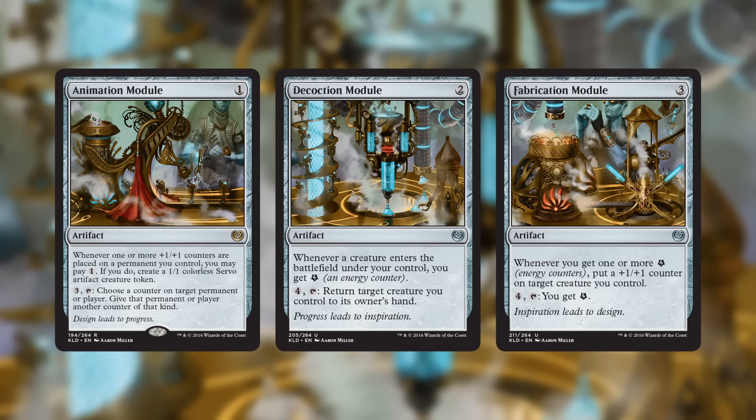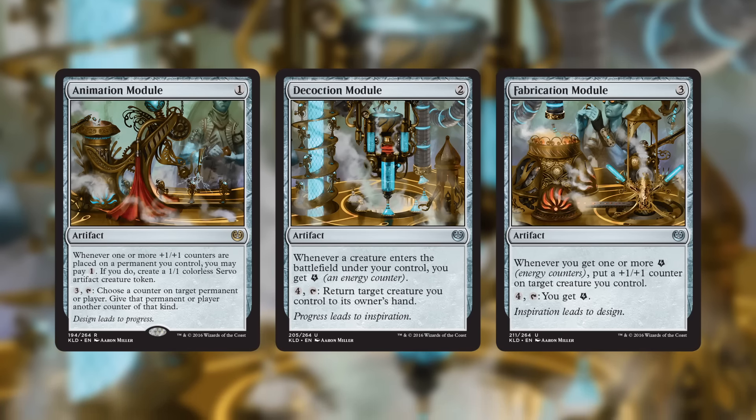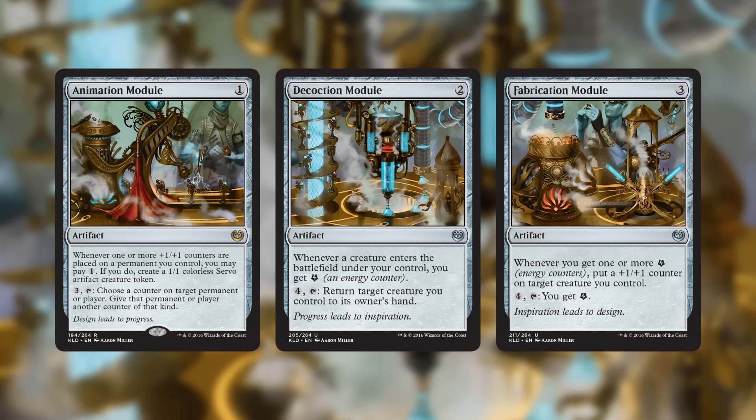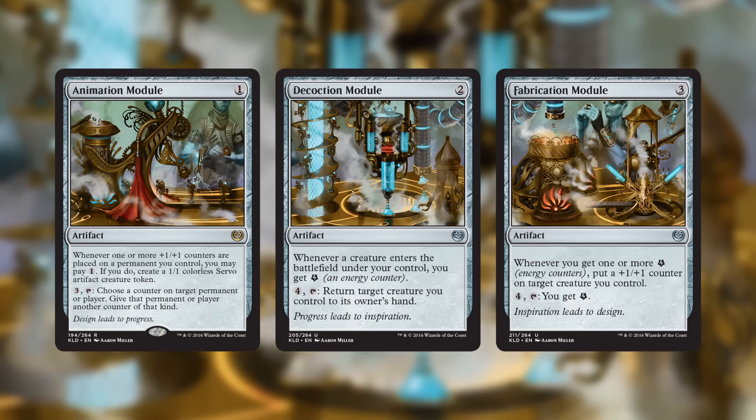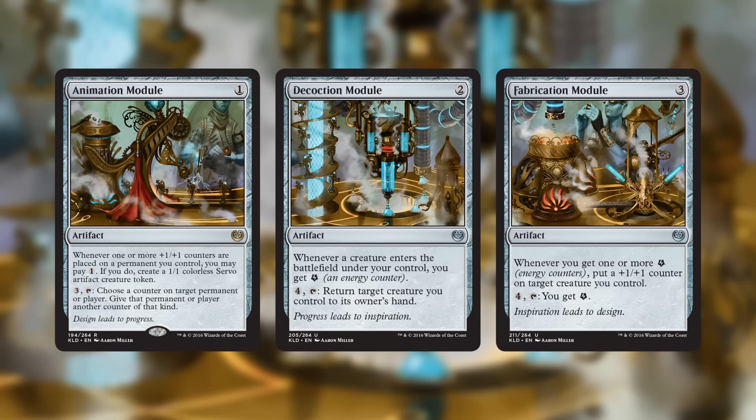There are a lot of cool interactions and open-ended combo cards in the set. One of the more direct representations is the cycle of three modules: Animation Module, Decoction Module, and Fabrication Module — all with an input that feeds into the next one. Animation Module takes +1/+1 counters and gives you creatures. Decoction Module wants creatures to give you energy. And Fabrication Module brings it back to the beginning — it wants energy and gives you +1/+1 counters. If you remember the Stations from Mirrodin, that was a really convoluted four-card cycle. We did something in that space — these three cards do this really powerful thing, and once you get all three together it gives the set a really Johnny feel.